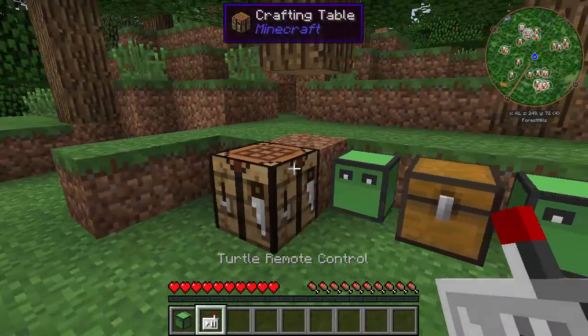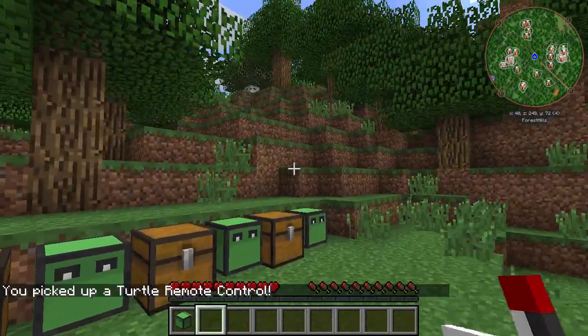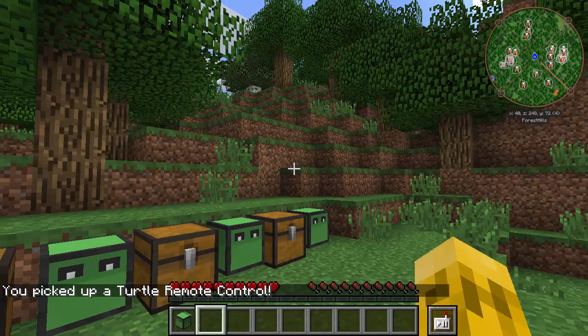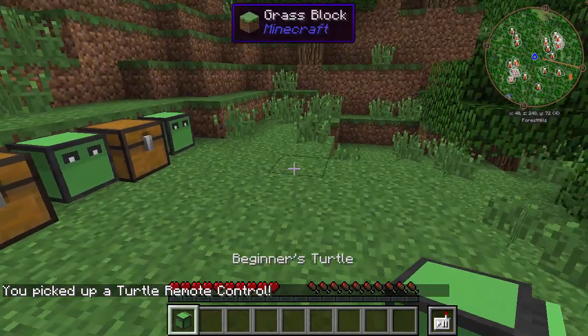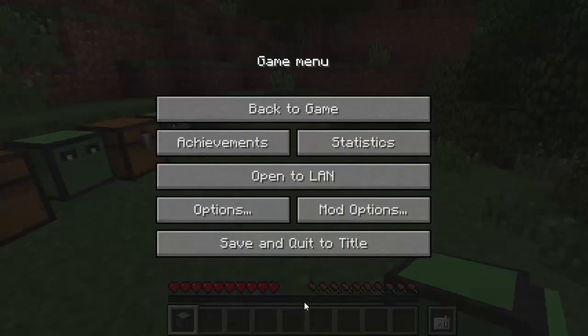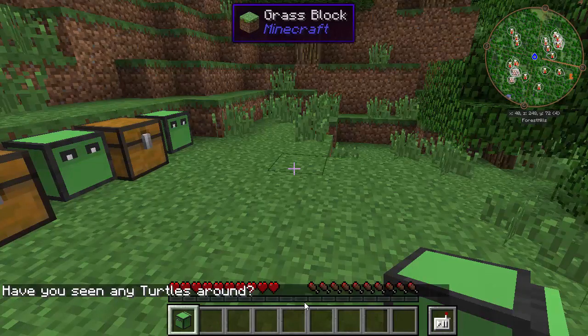Now if you have the remote control as the currently selected item, just right-click on the turtle and you're going to see it moves over to a new inventory slot that you can't normally access. If you ever want to get rid of your remote control or throw it to a friend, go into Options, then Controls. You'll see two buttons — one to access the turtle remote and one to drop it. I'm going to rebind these to J and K.